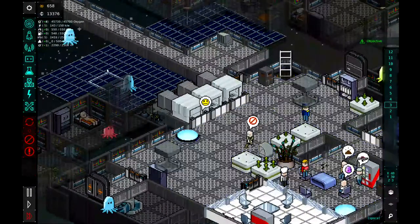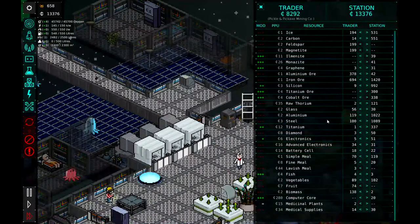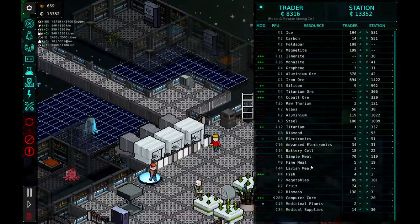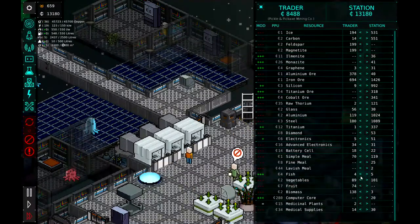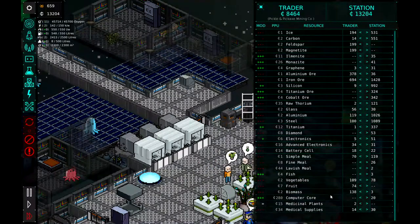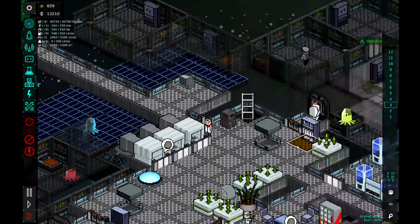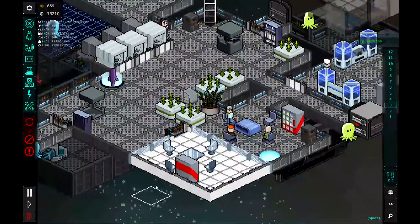All right, let's see — we got the trader over here. Let's see if we can do a little trading before we jump. Diamonds are pretty cheap, so let's go ahead and buy those three diamonds. Going to buy their fine and lavish meals. Buy a little fish off them. We can sell them some vegetables. Sell our biomass. All right, I think that's a pretty good trade there. So it looks like our pillboxes are complete.